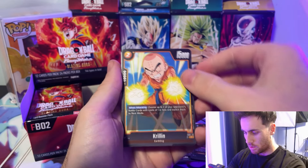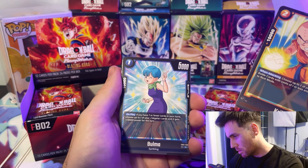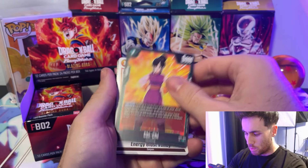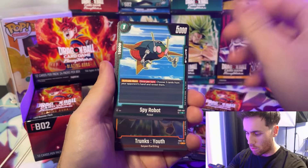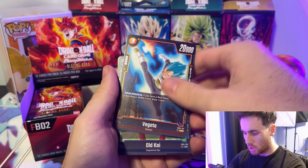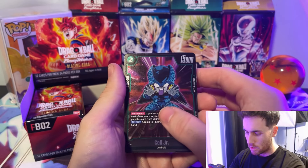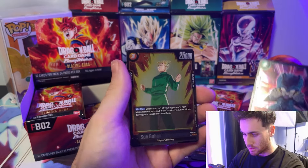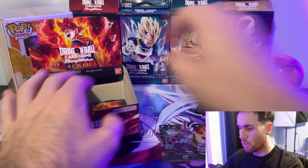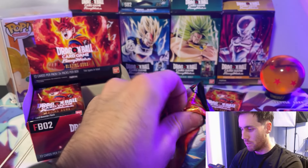Vegeta, Krillin — I actually haven't seen that Krillin before. Choose one attack and choose two of your opponent's battle cards at the cost of one or less and switch them to rest — not terrible, not great. Bulma, Chi Chi, Energy Blast Volley, Spy Robot, Trunks Youth, Cocoonza, Vegeta, Old Kai, a Cell Junior — very adorable — and a Gohan Adolescence. I don't think we pulled any Cell Juniors before; clearly you just run them in the Cell deck.